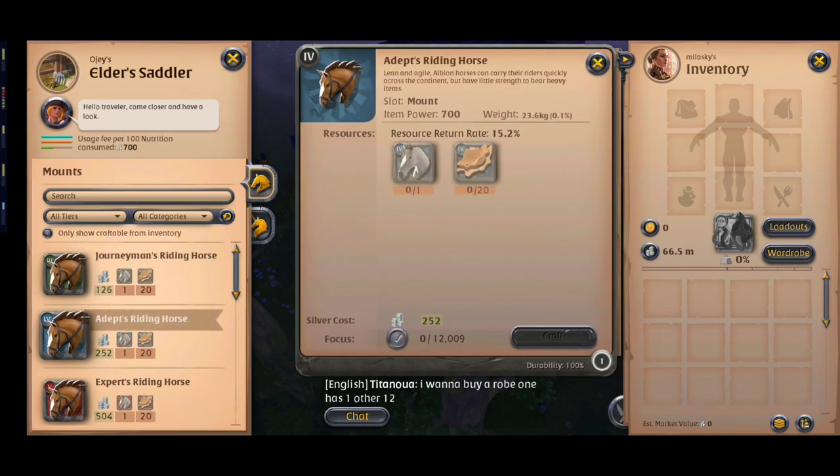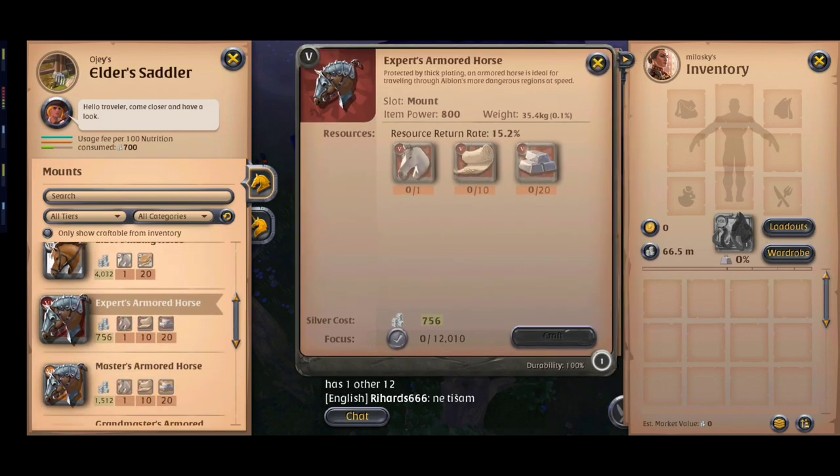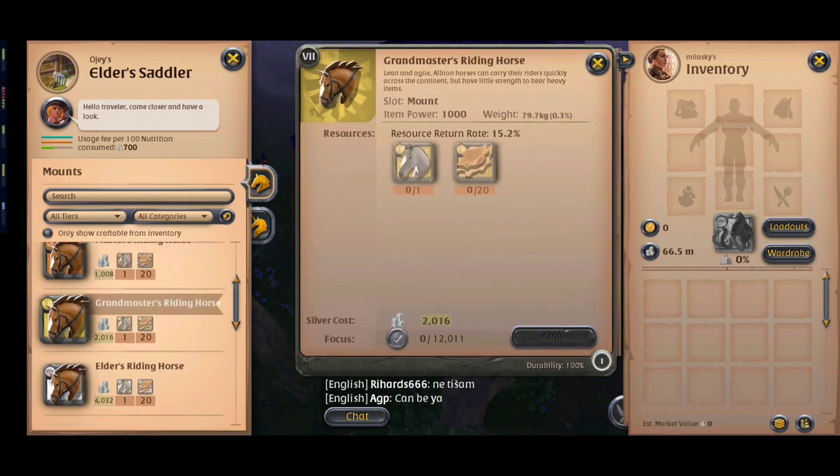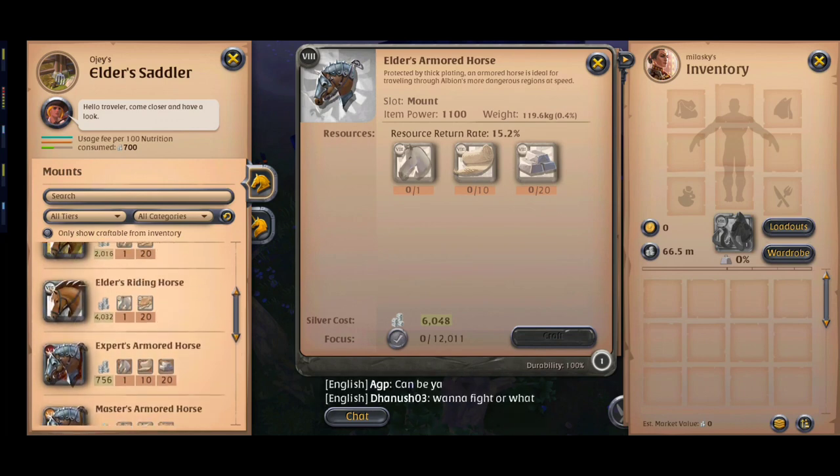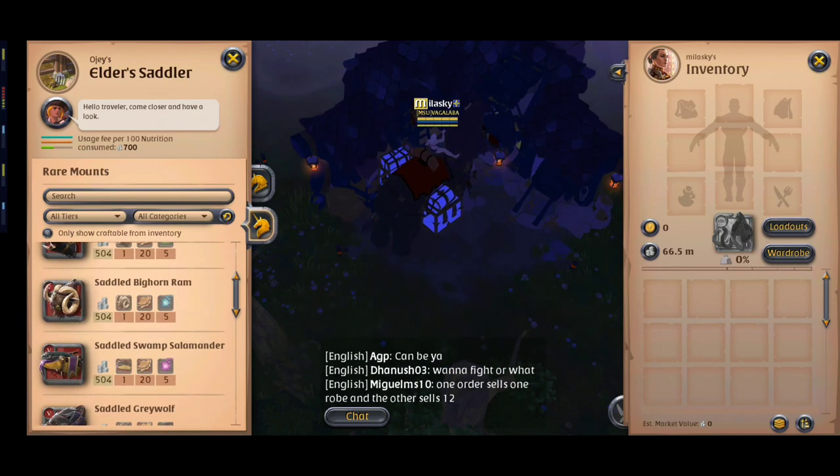Tier 3 to tier 5 riding horses and the tier 5 armored horse are good options too. For higher tiers you may make more profit, but it takes a long time to sell them because people usually use tier 3 to tier 5 horses.